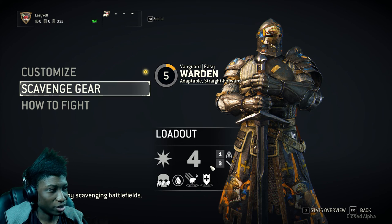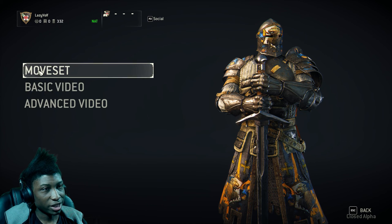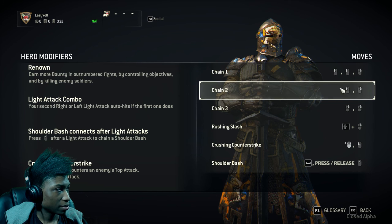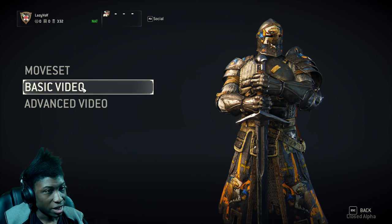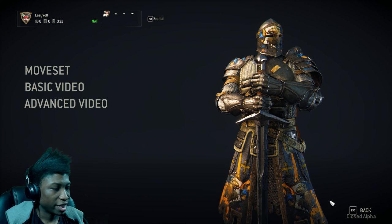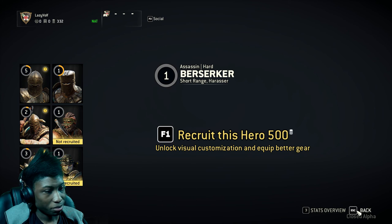I just went on a shopping spree and bought weapon upgrades. They even have how-to-play tutorials so you can see your move set and combos, and you can watch videos on how to play your class. That's pretty nice. So what we're gonna do now is hop into a game.